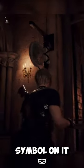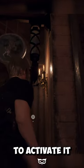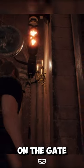Once you get there, head to the gong nearby with the stack symbol on it and pull the cord to activate it. This will make the stack symbol on the gate glow.